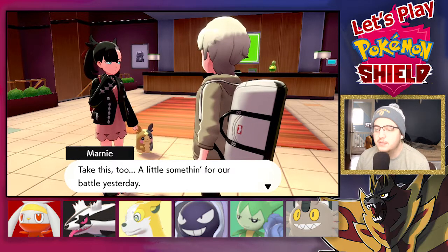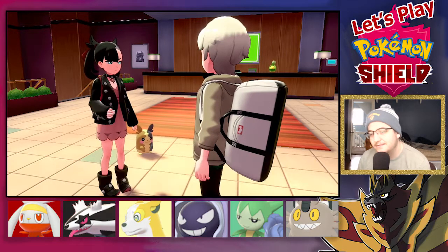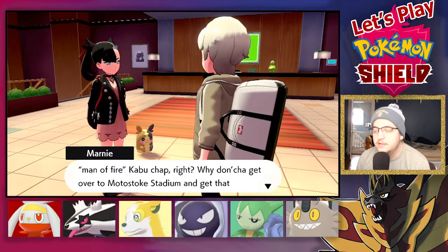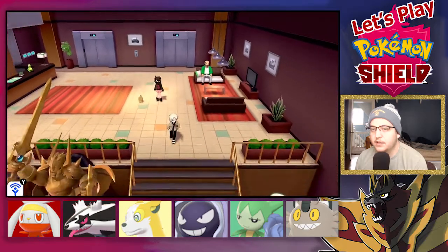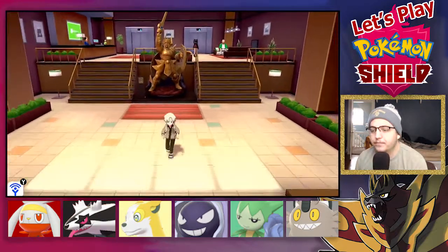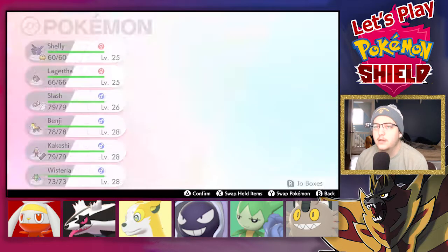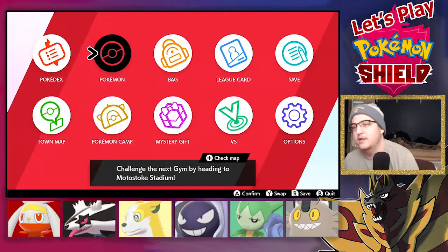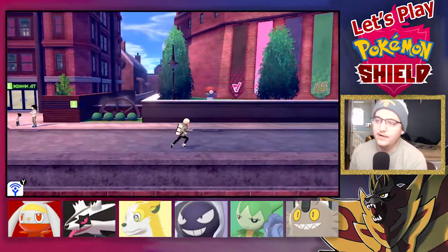Marnie also gives me two Burn Heals as a little something for our battle yesterday. She bets I'll have no trouble beating the Man of Fire, Kabu. Why don't I go over to Motostoke Stadium and get that gym badge already? Shelly's pretty under-leveled if I'm being completely honest, but she is the Pokémon for me. If I have to, I'll get rid of Shelly for a Barraskewda, which could be cool because I haven't used one and it's really fast.